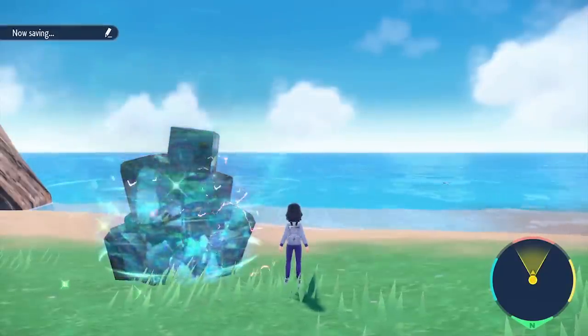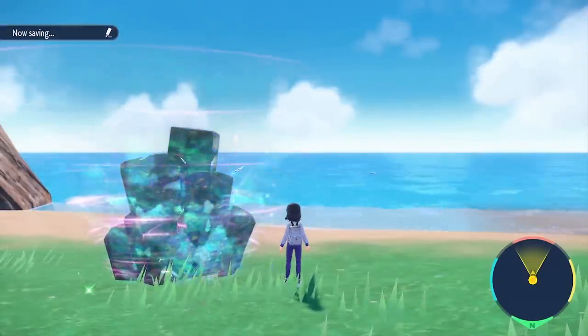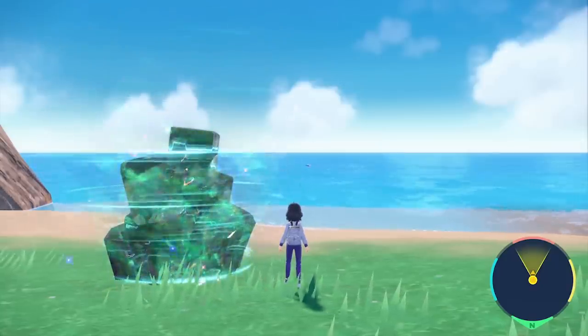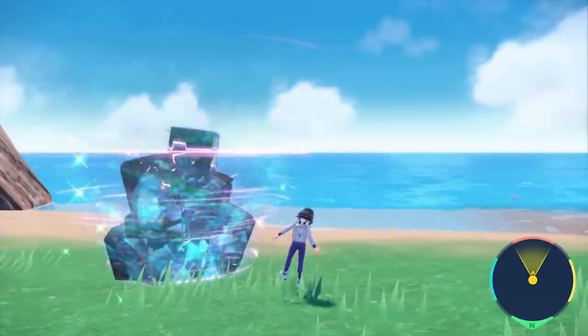You guys know the drill on how we do these. Let's go over his moveset. So the 7-star Cinderace — level 100, max IVs. His moveset according to Serebii is High Jump Kick, Pyro Ball, Acrobatics, Iron Head, and Bulk Up. So very physically offensive with access to setup, which is kinda terrifying.